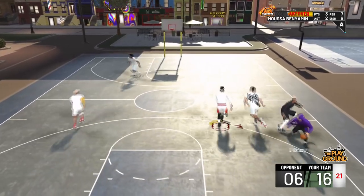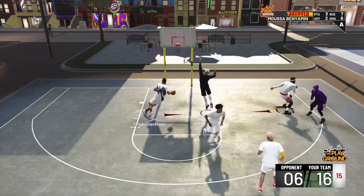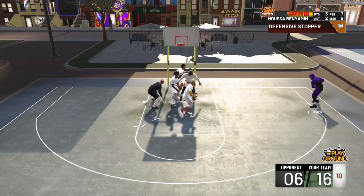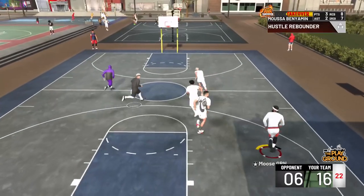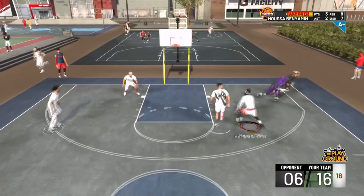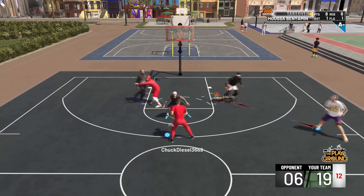For Park and Pro-Am, you basically have different badges that work and give you more attribute points. For example, if I get four assists in My Career as my center I'm getting 250 VC points off of assists. If I do the same thing in Park I'm getting a thousand VC points — that's a clear difference between Park and My Career. After they patched the game and made it more even, My Career got downgraded so grinders can't just get to 99 there first.